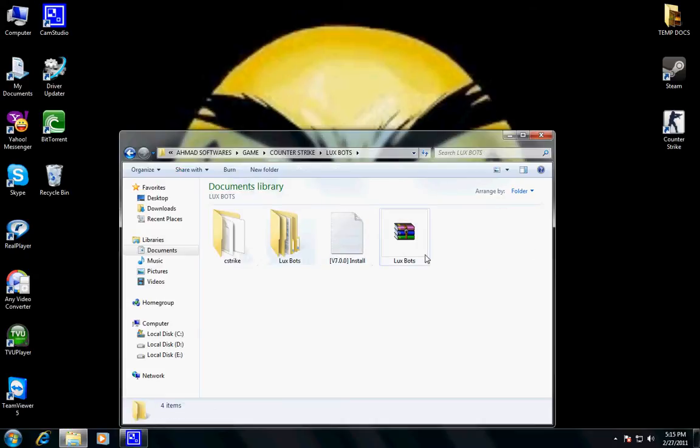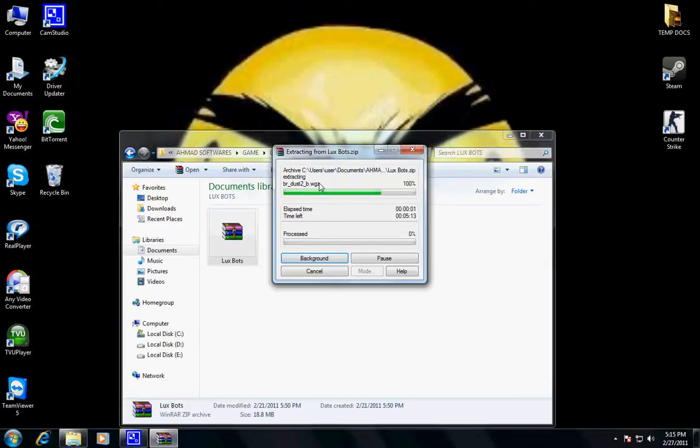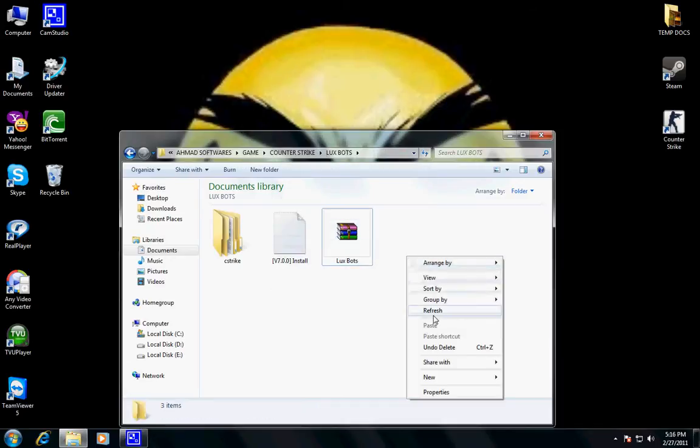This is the Lux Bot zip file. You want to extract it — it will take some time to extract, and once it's done you're good to go.